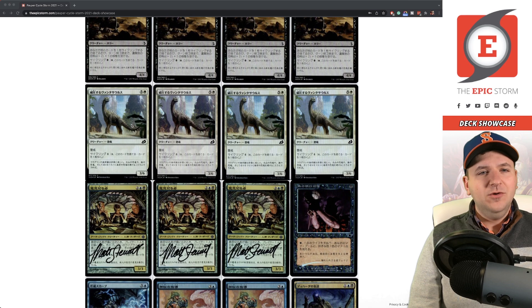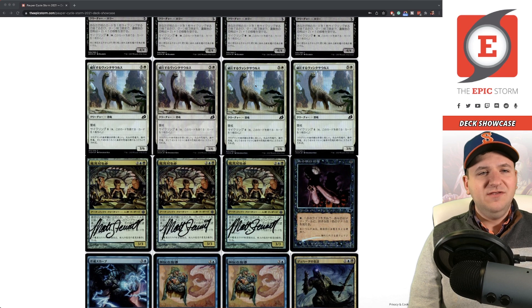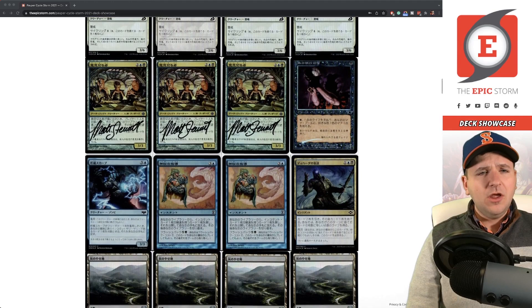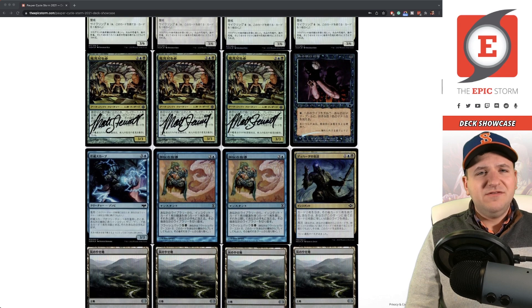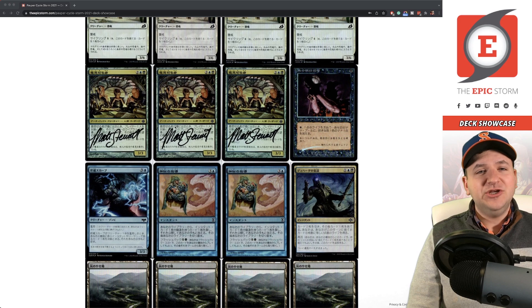Imposing Vantashu — I contacted Jonathan Ko through their website and got no response, so if anyone has a lead on Jonathan, let me know. A lot of newer artists are more willing to sign. Architects of Will — Matt Stewart was willing to sign these via mail this year, thank you to Matt. These are probably the cards that get boarded out the most; they're just kind of the worst card, but you still need a certain density of cyclers. It's not a colorless cycler which can be a little weird, especially with hands that have Ash Barons.